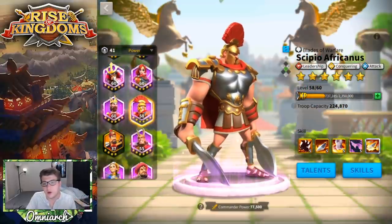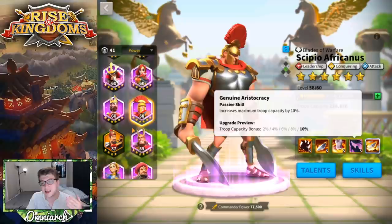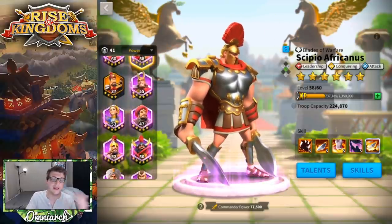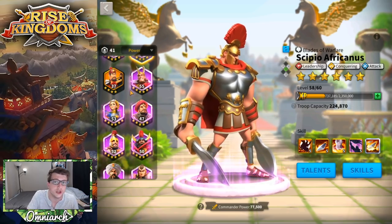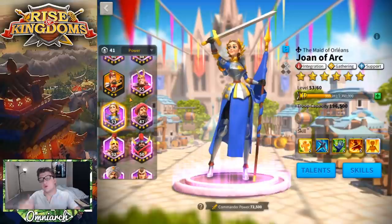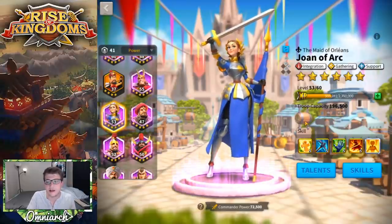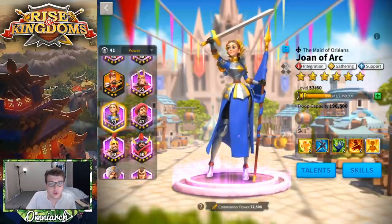If it's early game KVK1, you can consider pairing Richard with Scipio — he's a generic tank who also brings 10% more troops, which has nice synergy early on, though you'll want to replace him later. An even better pairing would be Joan of Arc. You actually see this a ton in Sunset Canyon — Richard primary, Joan secondary — because Richard tends not to be hit in the open field, and Joan doesn't want to be hit either. She wants her buffs to pop off repeatedly and be a team player supporting everybody.